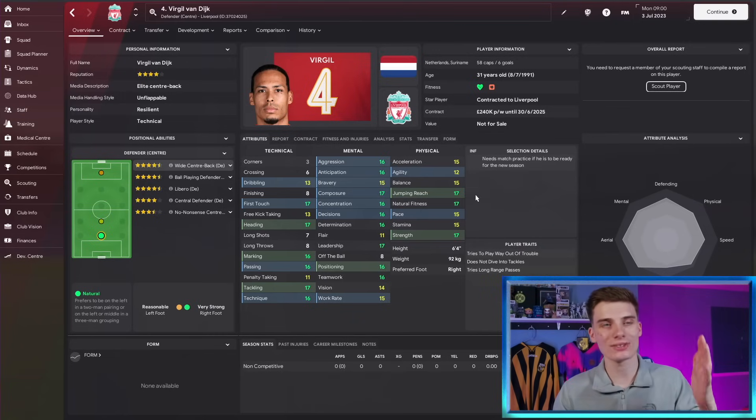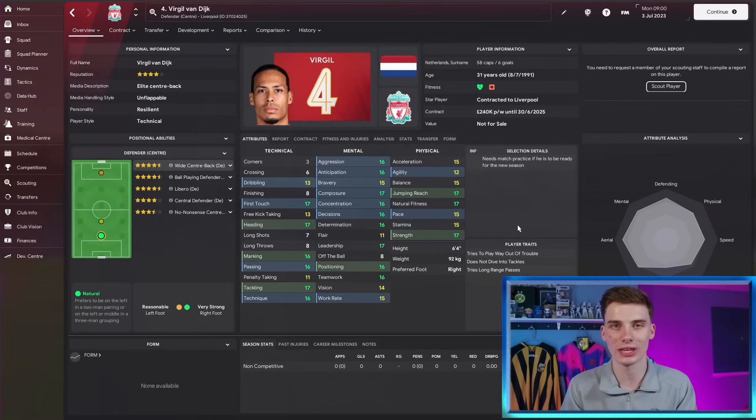What attributes are we looking for? Let's take Van Dijk as an example. He's got great strength, pace, jumping reach — those are the kind of things we're looking for: really strong physical attributes, but aren't really lacking in the mentals and technicals either.